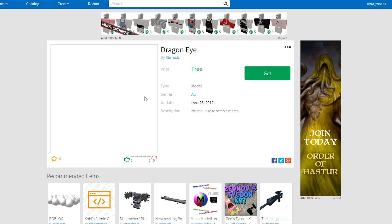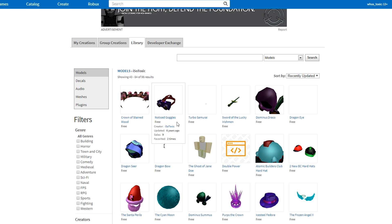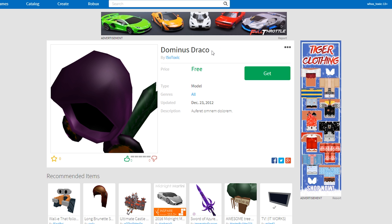Moving on to the Dragon Eye. Sadly there's no preview here — neither in the search models section nor in the actual item page, which usually zooms out a little bit more. So we'll never know what the Dragon Eye was. And as for Dominus Draco, I took someone else's Dominus retexture and all I did was change the colors. Draco, I know, translates to Dragon in Latin.